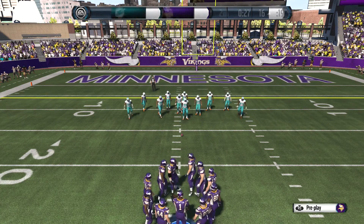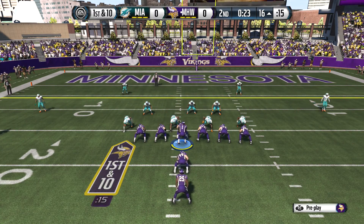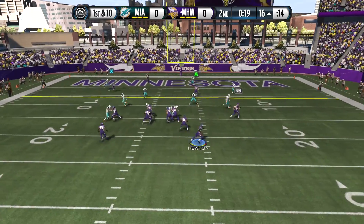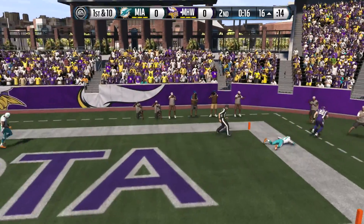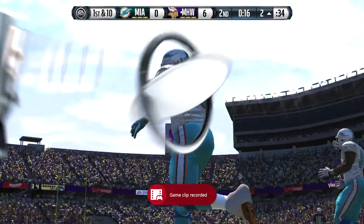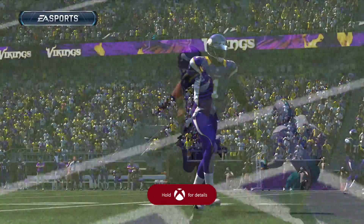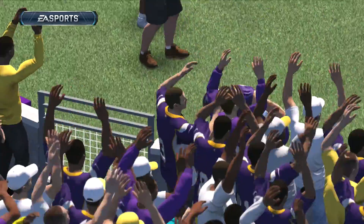PA end around - it's a different version because usually there's only one running back in the back, but this play is really good for rolling out. A usually gets open right away, or X on PlayStation, which is the tight end, so that's a quick touchdown. There are more plays to be shown, but those are just the main ones. I hope you guys like the video - subscribe, like the video, and leave comments later.